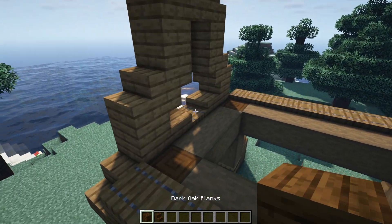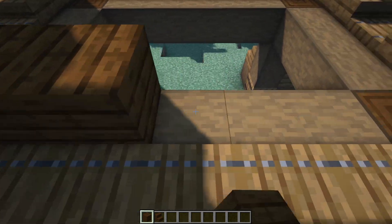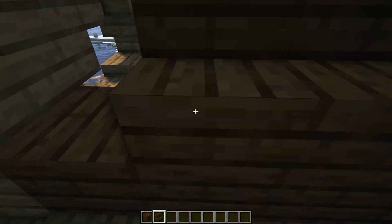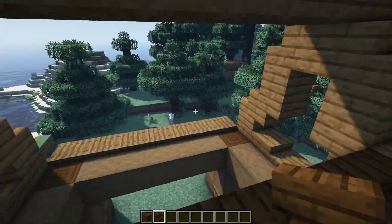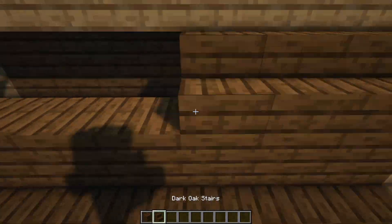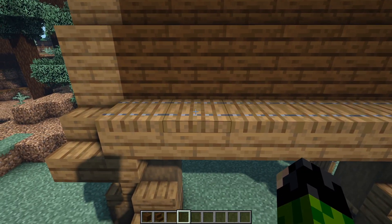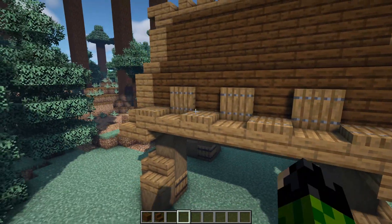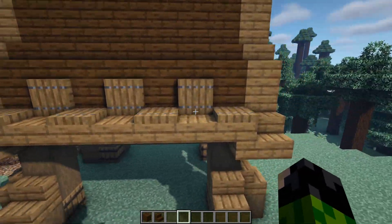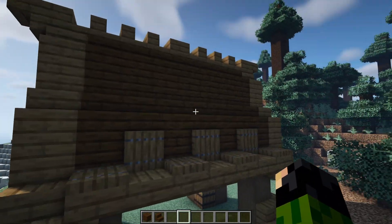Now grab your dark oak planks and stairs. Where we have a spruce plank we're going to have a line of dark oak planks, and where we have a spruce stair we're going to have a line of dark oak stairs. Do this for both sides. The very final thing to do with the roof is flick up one, two, and three of these trapdoors to add a little extra detail — so four are laid flat and three are upright against the dark oak planks.